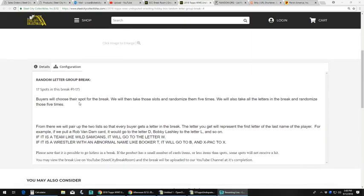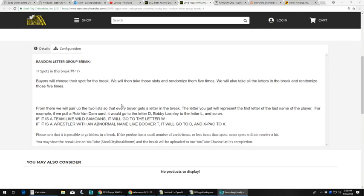Buyers chose their spot. We're gonna take those spots, randomize them five times. We're gonna take all the letters in the break and randomize that list five times as well. From there we'll pair the two lists up so that every buyer gets a letter. The letter you get represents the first letter of the last name of the wrestler. For example, if we pull Rob Van Dam it goes to D, Bobby Lashley to the letter L, and so on.